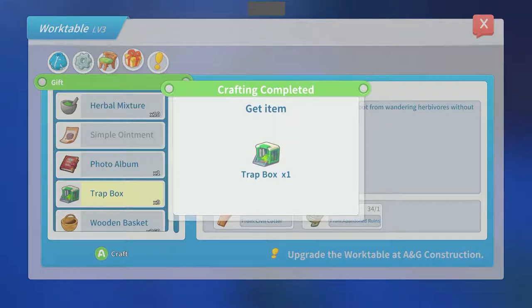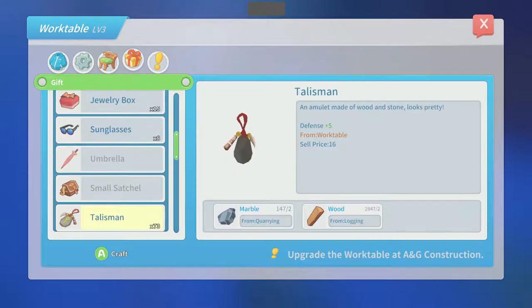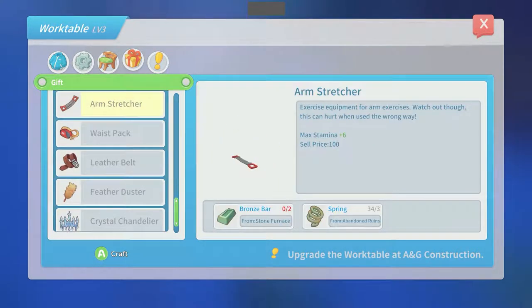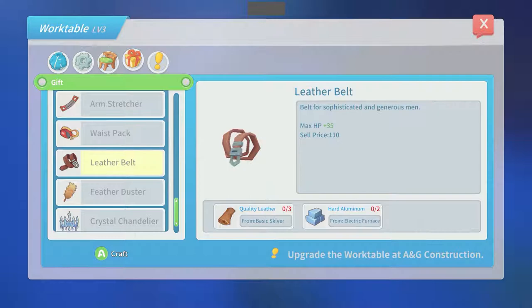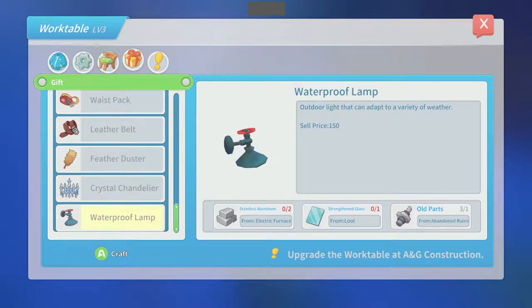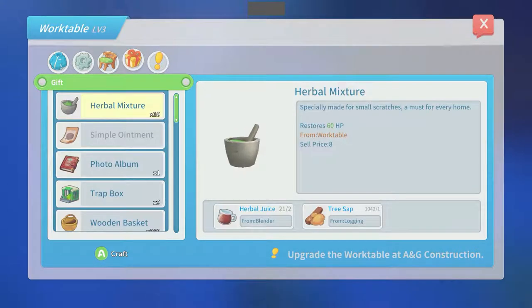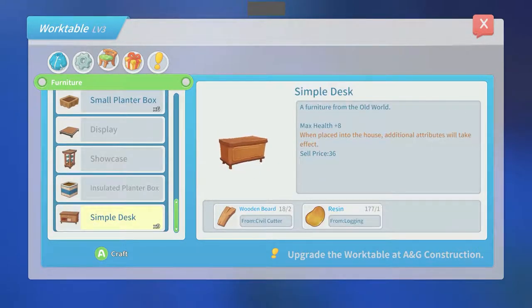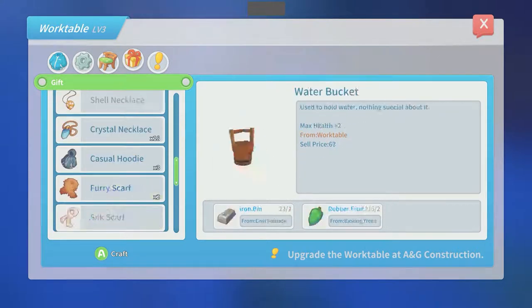A trap box to get wandering herbivores without hurting them — oh, interesting. To get loot from them. I'm going to have to try this out, aren't I? Wandering herbivores. Arm stretcher — does that give us a buff? Max stamina. Wow. Waste pack, max stamina. Cool. Crystal chandelier — cell price $220. That actually does not require — well, we only have one sapphire though. Did I use a bunch of those maybe? Waterproof lamp. There's a lot of cool stuff they've added here.